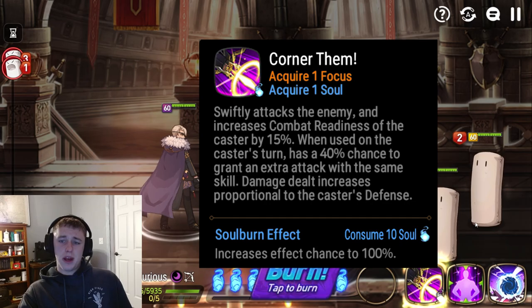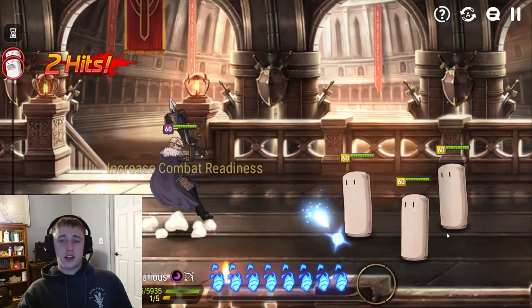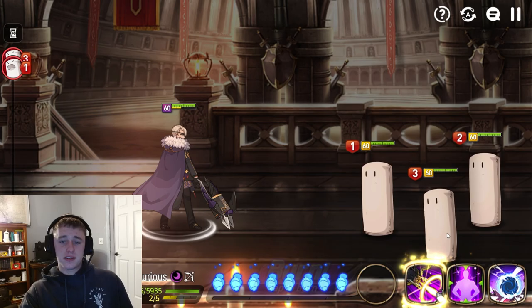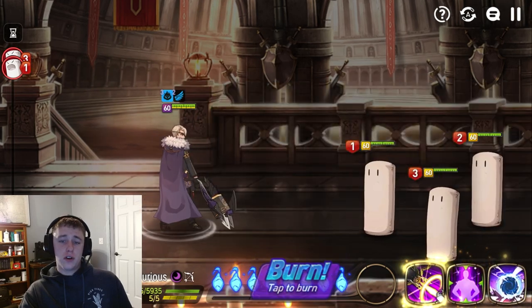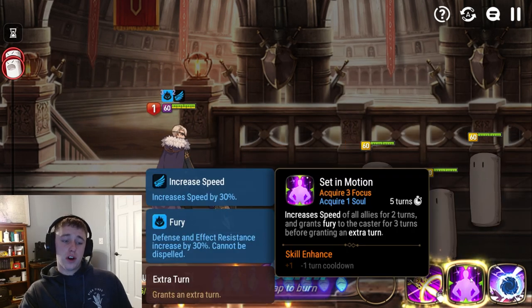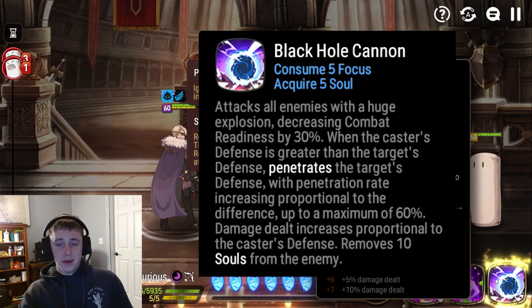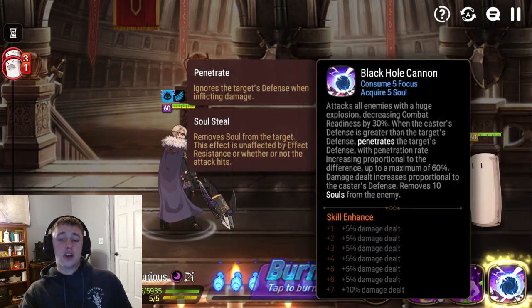As for skills: Skill 1 increases his combat readiness by 15%. When used on his own turn, it has a 40% chance to grant an extra attack with the same skill. This damage is also proportionate to his defense. His Skill 2 increases speed of all allies for 2 turns, also grants Fury for 3 turns before granting an extra turn. Fury is a defense and effect resist buff by 30%, and it can't be dispelled. His Skill 3 requires 5 focus, but it is an AoE attack that decreases combat readiness by 30% when the caster's defense is greater than the target's, and it penetrates it. This damage also increases proportional to his defense, and it removes 10 souls.